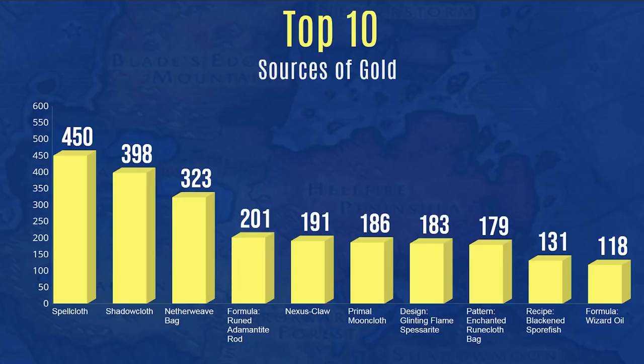The Formula: Runed Adamantite Rod is a resell in the top 10 as well. The Nexus Claw really surprised me — it's a limited supply green item from a vendor at Stormspire, something like Nether-Stalker Madu'n, who sells limited supply items. I bought it for about 30 gold and listed it for 200; someone bought it and I got 191 gold after the auction house cut. You never know what you can resell. Primal mooncloth, the Hellfire Peninsula Glinting Flame Spessarite design, Pattern: Enchanted Runecloth Bag, Recipe: Blackened Sporefish, and Formula: Wizard Oil also made the top 10.